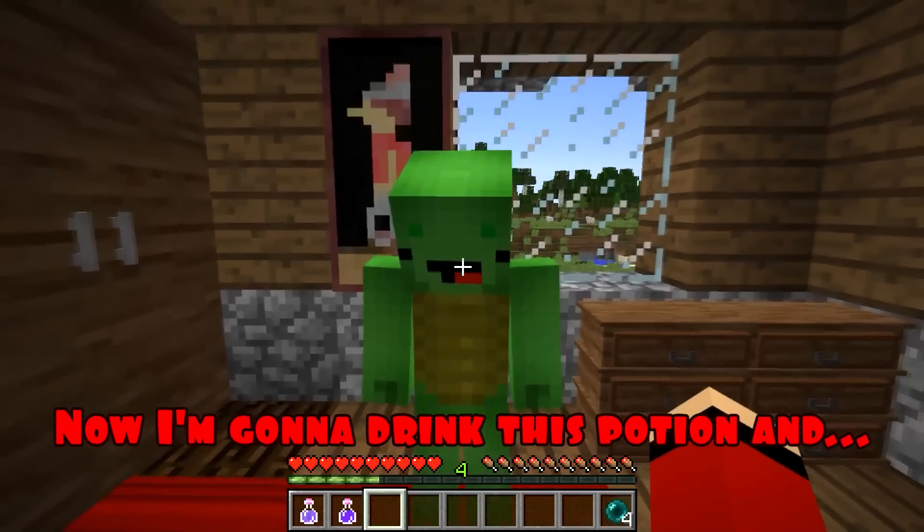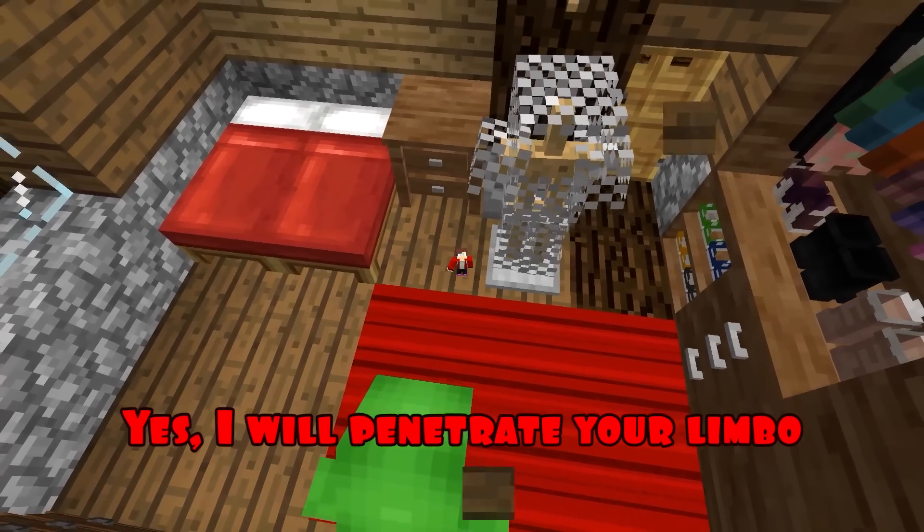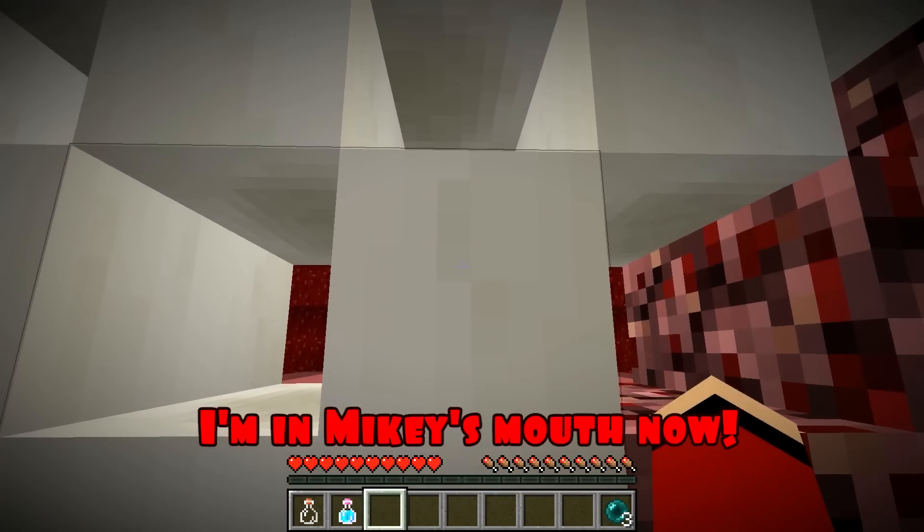Mikey, I'm ready. Now I'm going to drink this potion — JJ, you've shrunk! Yes, I will penetrate your limbo to cure your tooth. Okay, JJ. Thank you very much. Okay, then get ready, Mikey. Here we go. I'm in Mikey's mouth now. We've got to find that bad tooth.